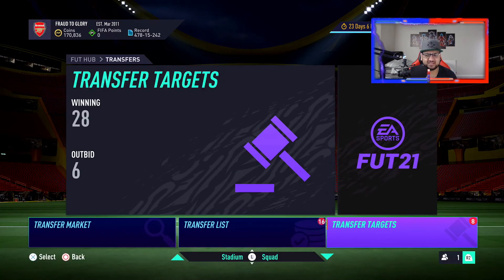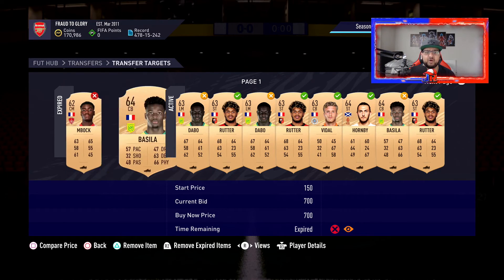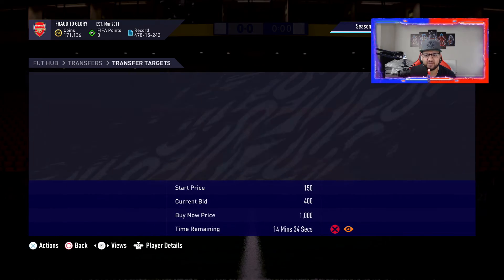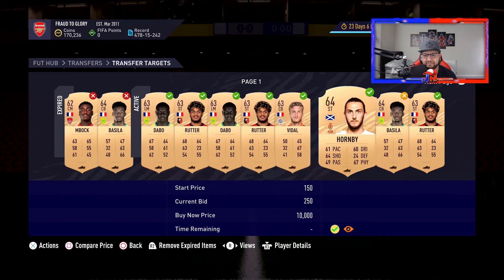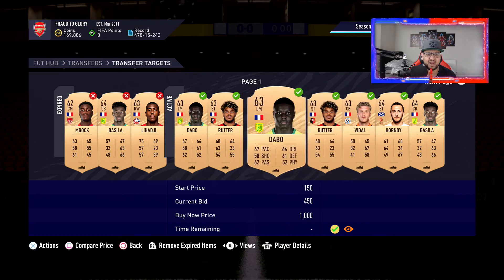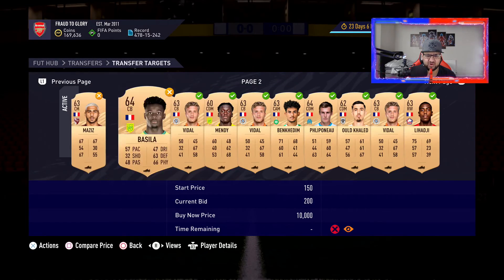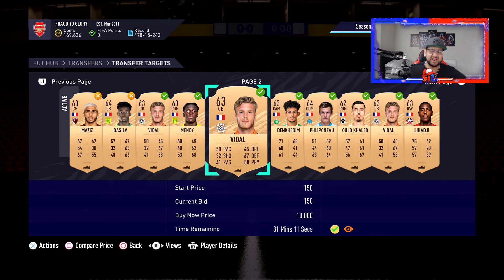Just keep listing everything. You will get outbid on stuff — we just lost two cards because people bought them out — that's not a problem. This center back usually goes for around 800 coins later on. Sometimes people just get bought out and that's fine. This is all you do: just go through the market for about half an hour, chill while listening to some music, and look at the cards.